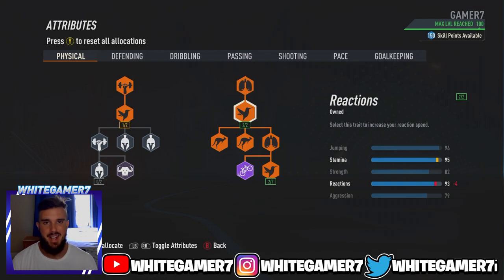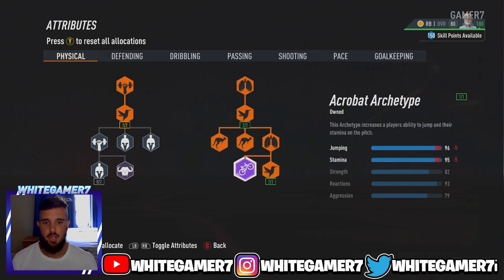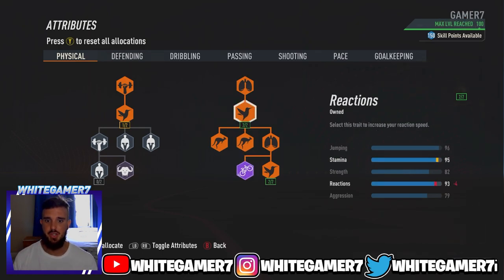You'll have 95 stamina, which is more than enough for you to run back and forth on the pitch. 82 strength is more than enough — most of the wingers you're going to come up against aren't going to be that strong. Then you have 93 reaction, which is going to allow your pro to react quicker to certain scenarios and when receiving the ball. And the 79 aggression is more than enough as well. So this is how you want your physical to look.